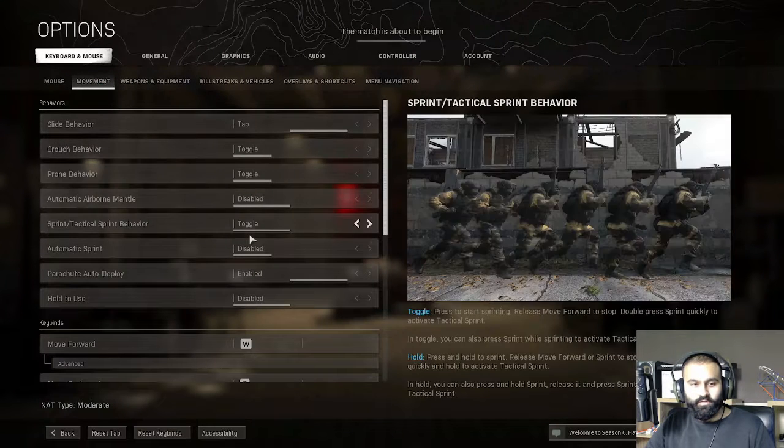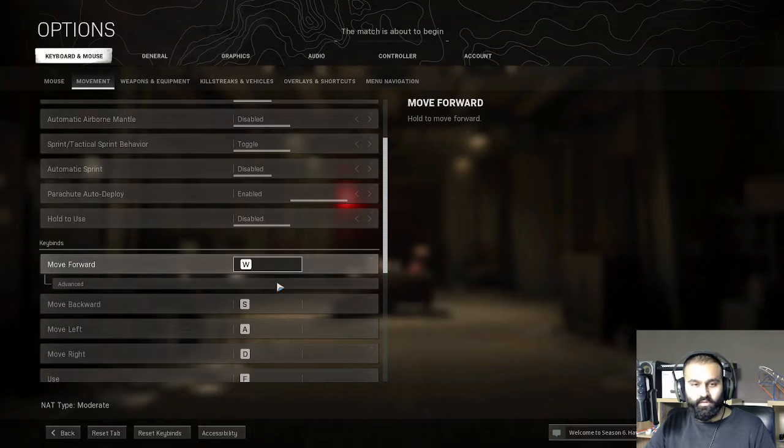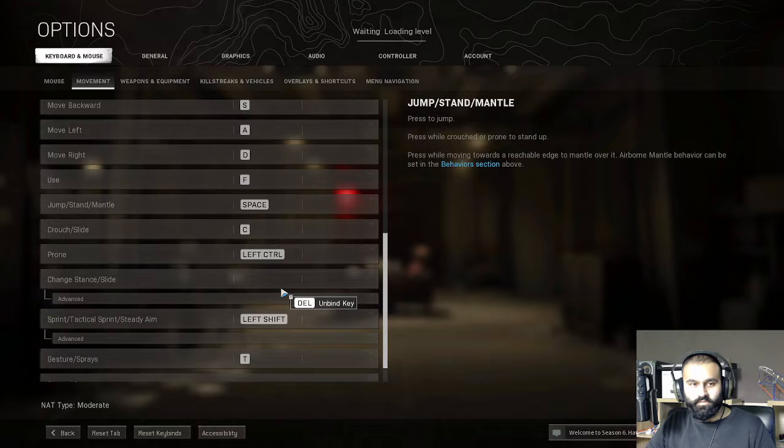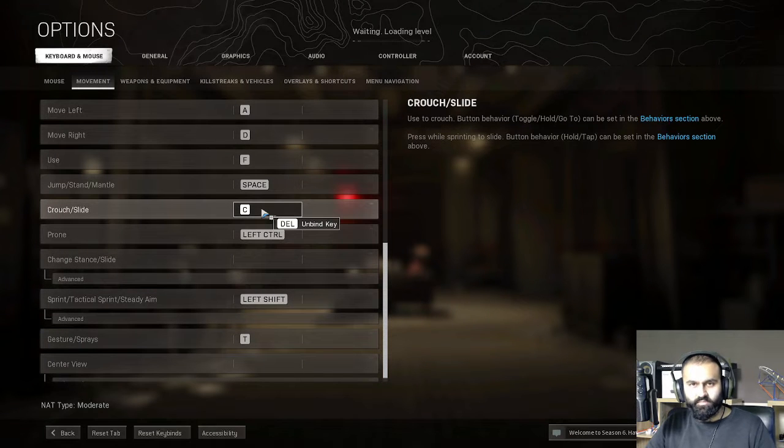Movement — W. Okay, yeah, standard. Just like the old days. Space is jump, mana, crouch, slide — C. Okay, that's a bit tough. How am I going to reach for C and stuff?